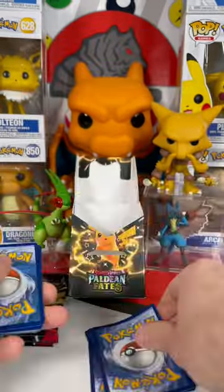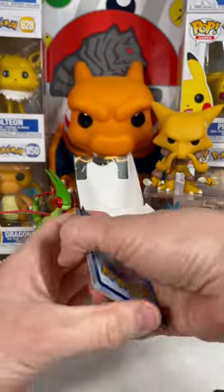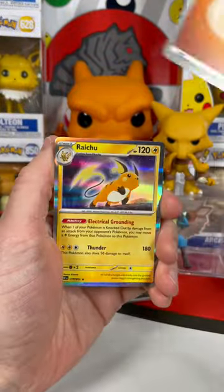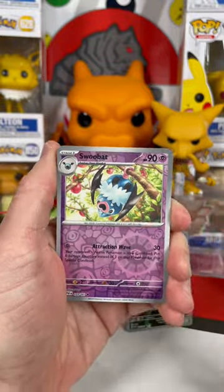Now let's build our stacks. You take the top four cards from each pack, and the stack with the highest hit value wins. If you chose the right stack, let's see what you got. First up, we have a Raichu and a Palafin Special Illustration Rare, and a Reverse Swoobat.